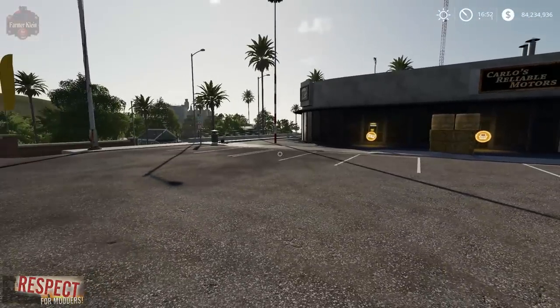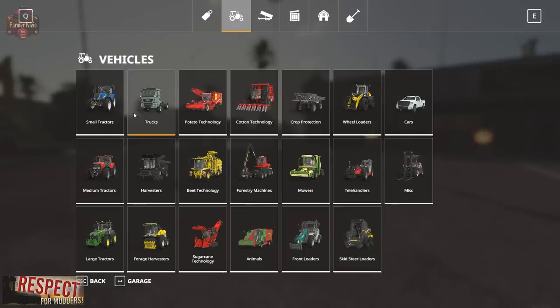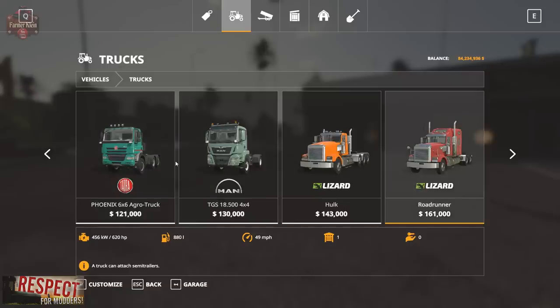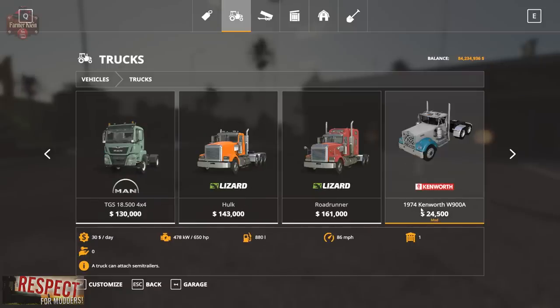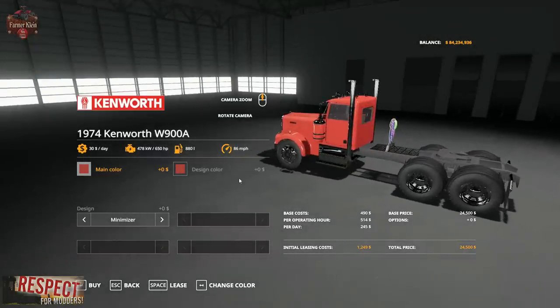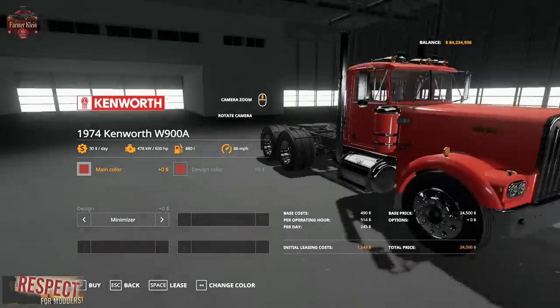First off, I've got a Kenworth W900A from 7L Farming — I've got a link to his Facebook page in the description below. Let's go ahead and take a look at this truck. We've got the 1974 W900A. I'm not too sure about the price at twenty-four thousand, five hundred dollars, but let's take a look.